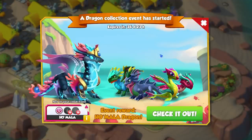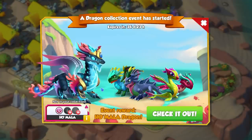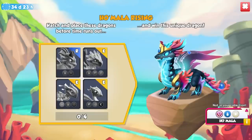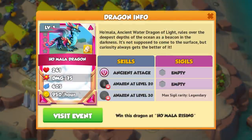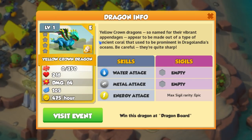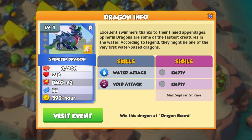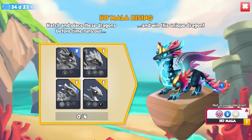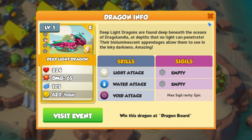The collection event has now begun. We have the Homala Dragon, possible to be collected if you collect the other dragons as part of the collection. To get Homala — one of the Ancients in this event, an Ancient Water and Light Dragon — you'd need to get the brand new Yellow Crown Dragon, the brand new Spinefin Dragon, the Bromelia Dragon, and the Deep Light Dragon.